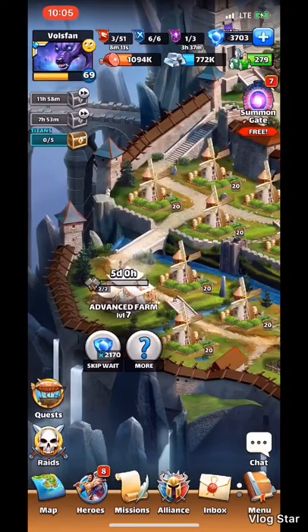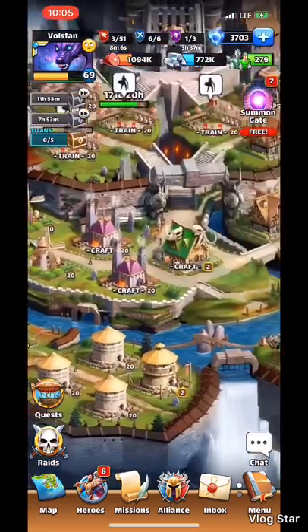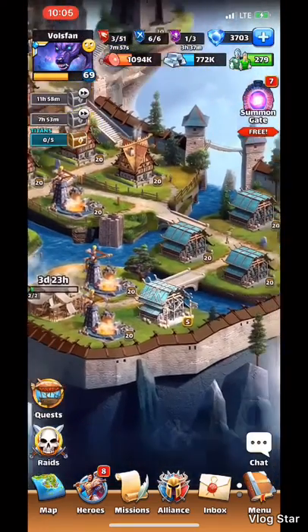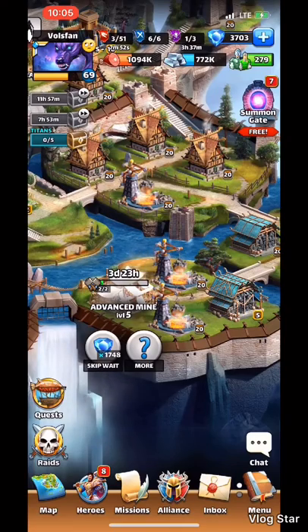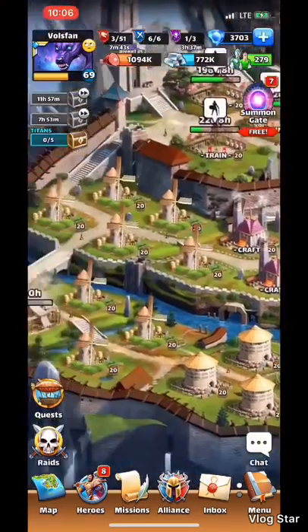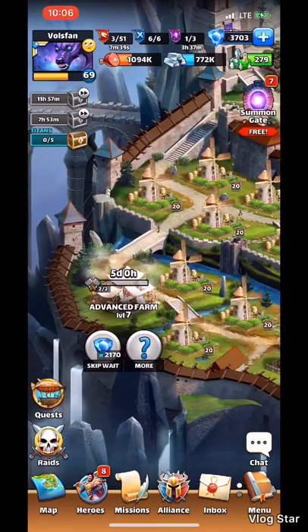Starting my farm to level eight took all of my iron, but the mine requires food to upgrade, so my food was also plenty to upgrade my mine. As it stands right now, my advanced storage is at level five, my advanced mine is at level five upgrading to six — done in just under four days — my advanced food storage is at level two, and my advanced farm is currently at level seven upgrading to level eight.